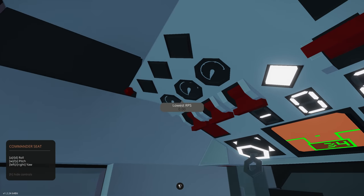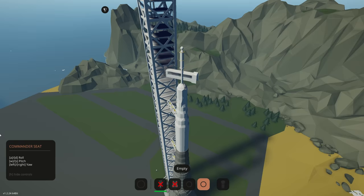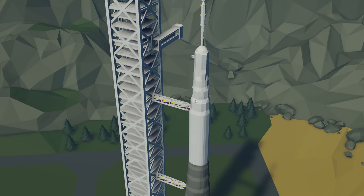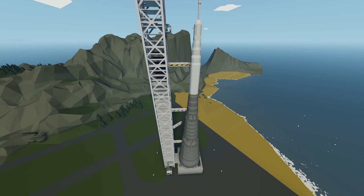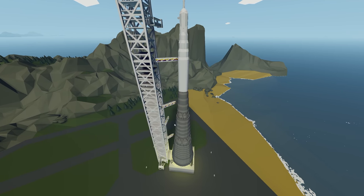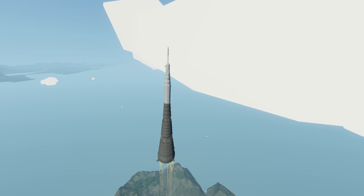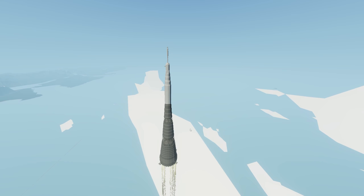Going into third person to show the launch better. It looks like it's starting — the rockets are firing and going up. One of the support arms moves across, then all of them are gone, and there goes the rocket. Look at that — it went through its whole launch process.